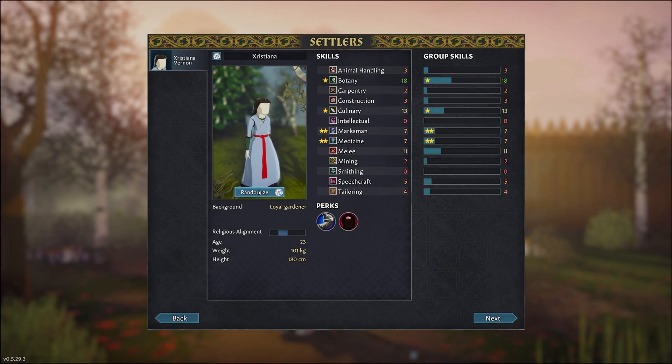This one doesn't look that bad. She is very passionate about being a marksman, which is quite handy, especially early on since we will be depending on her ability with a bow to hunt some animals so we can have food during winter. Medicine is a good skill to have, culinary so she'll be effective at cooking and butchering animals, and a pretty decent skill of botany which will help with planting seeds.